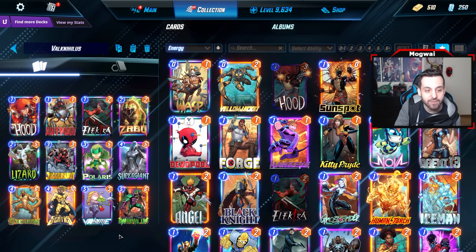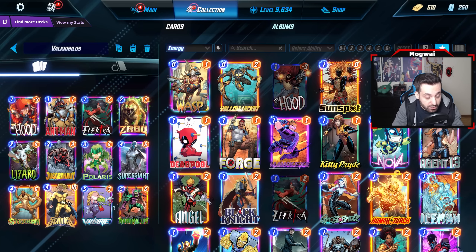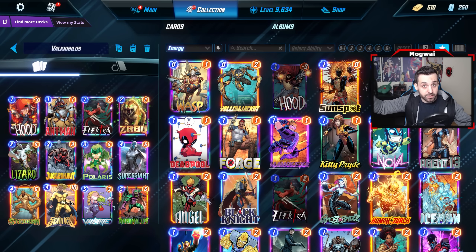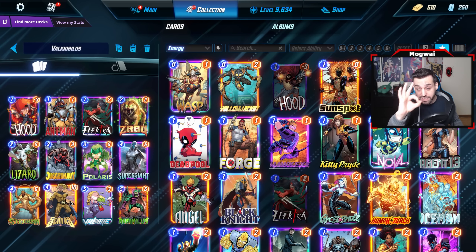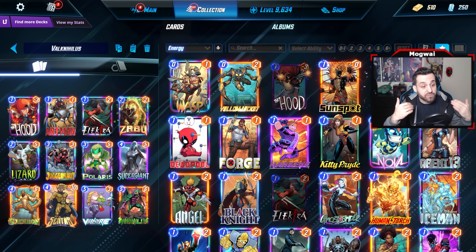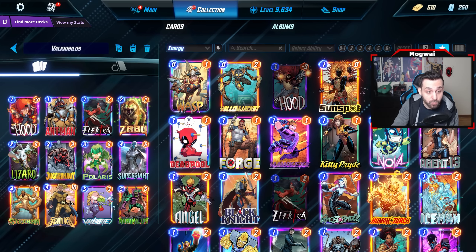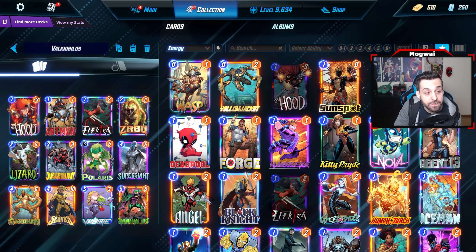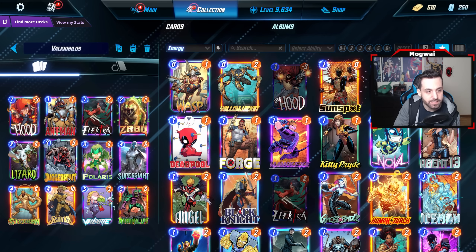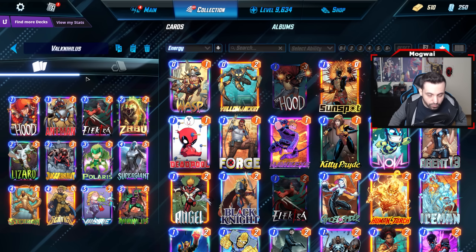But the deck can also make use of the opponent building up a location prematurely, and then we Valkyrie it. Valkyrie with Supergiant is amazing — we can Supergiant on turn four, Valkyrie on five, then Sentry on six and use that Void to get another body. We can also Supergiant on four, Annihilus on five, and with Zabu do something crazy like Sentry into Stegron on six, Sentry into Juggernaut on six, or Sentry into Lizard into Ant-Man or Demon.